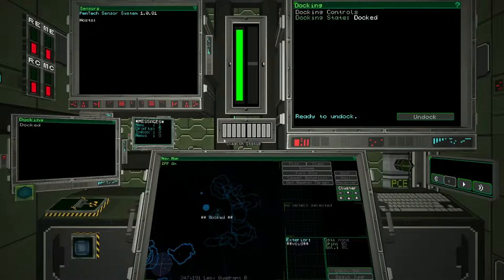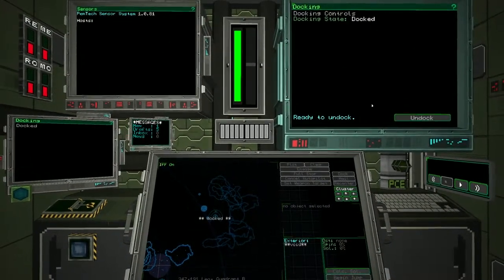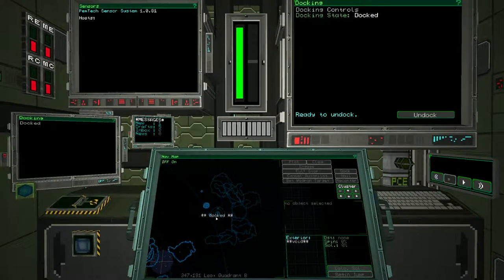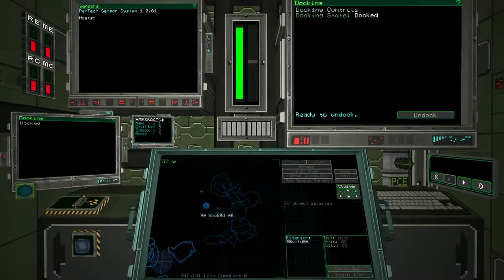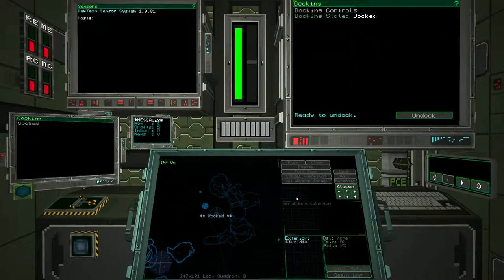Today specifically we are talking about navigating and flying our vessel. This is not a traditional space game where you're looking out a window moving a joystick. This is done through our various monitors, screens, sensors, and communications. We've got our helm computer right here, and this is our navigation computer - that's what we're mainly focusing on today. When I hover over it, it turns a shade of bluish-green. Right-click zooms out, left-click zooms in.